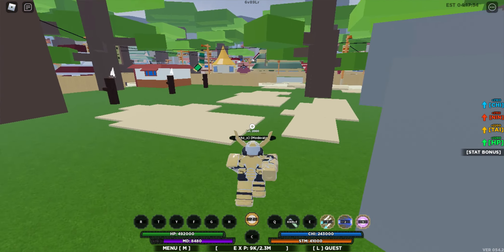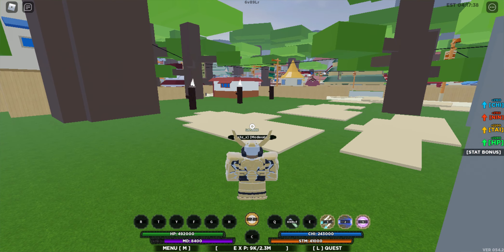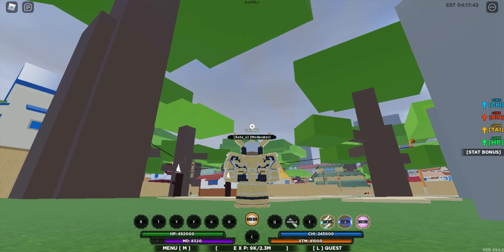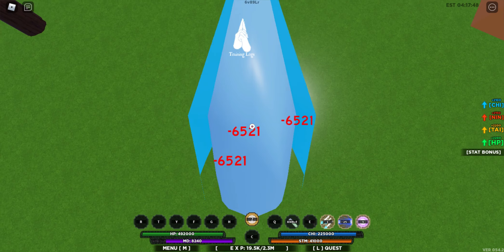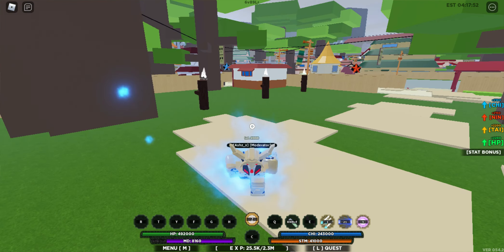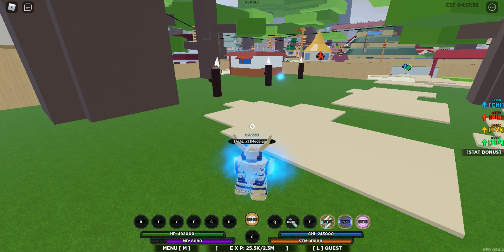Next we have a move that allows you to go straight at an opponent and then fly you up. You can also fly with this move to go somewhere, but it doesn't last that long. You hit someone and then you can shoot, and it does 6.5k, seems like around 7 times, so that's a very good amount of damage.